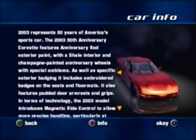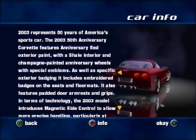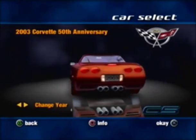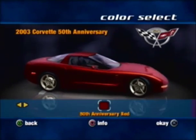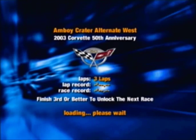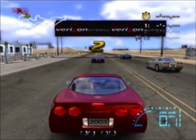2003 represents 50 years of America's sports car. The 2003 50th Anniversary Corvette features Anniversary Red exterior paint. We are going to be driving the 50th Anniversary Corvette to finish this out, and only the 50th Anniversary Red was available for this car. Let's go ahead and get started.